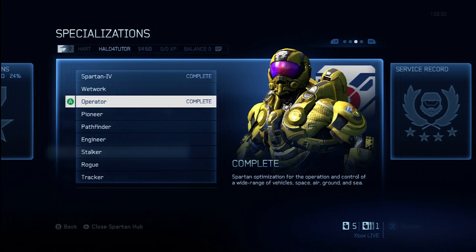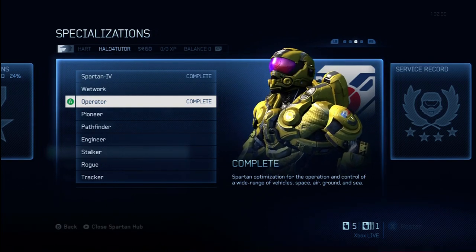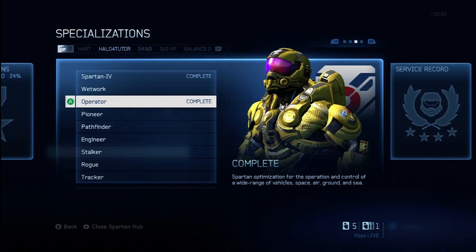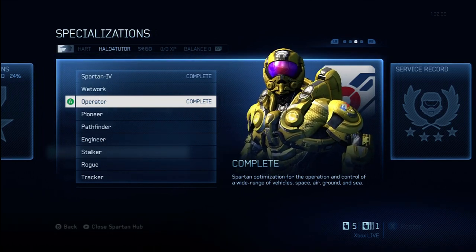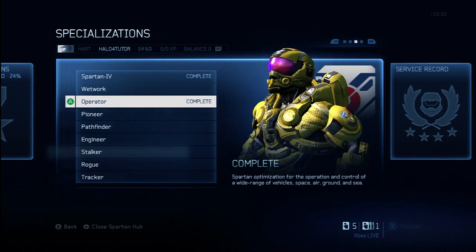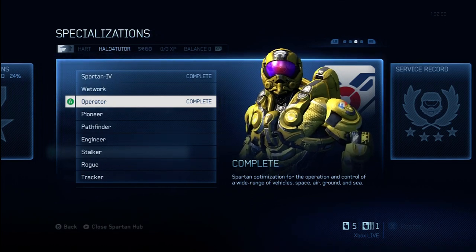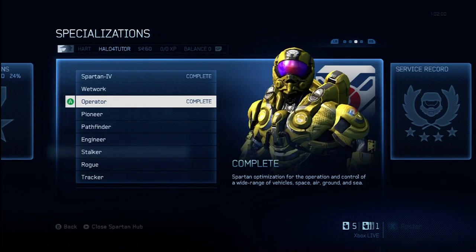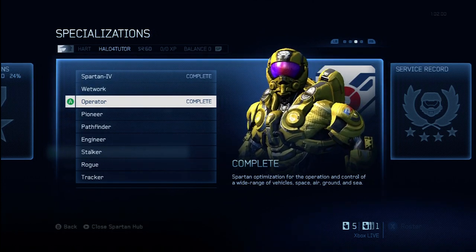Number one, you're going to get a few foreground emblems. As you can see on the screen here, a new chest piece, shoulder piece, and helmet piece. You'll also get a new visor as well as a skin for your chest, shoulders, and helmet. Some really cool new appearance items — I think it looks really snazzy. This is actually the one that I went with for my first specialization.